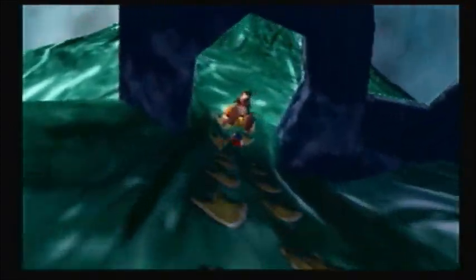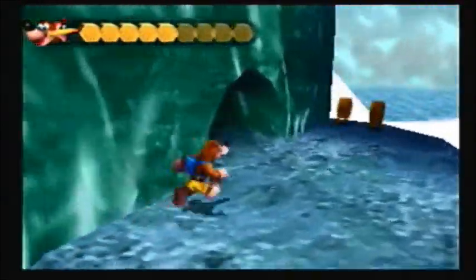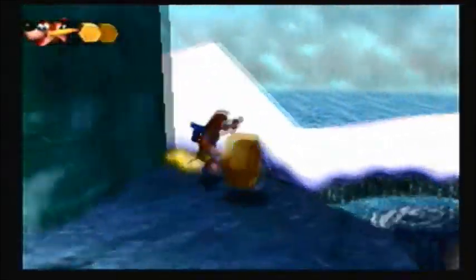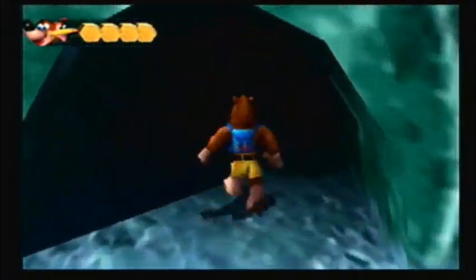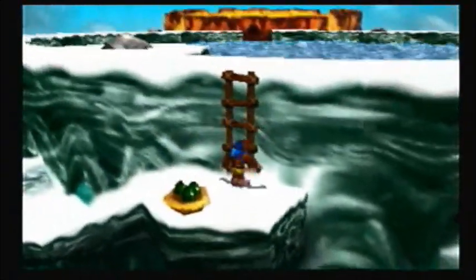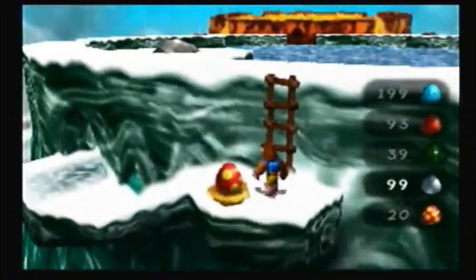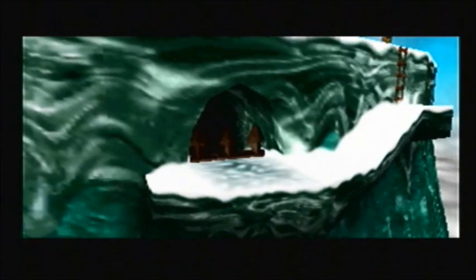You use the Claw Climber boots to get up here, and then you go into that — ow! He's shooting Icicle Blasts at me. Also, ice physics up here, so be careful. Thankfully, we don't have to deal with any of the ice physics in the actual fight, because that's snowy ground as opposed to icy ground.